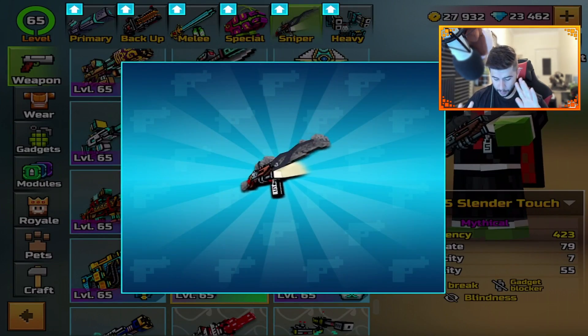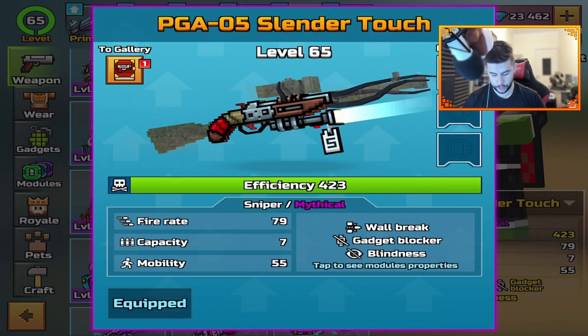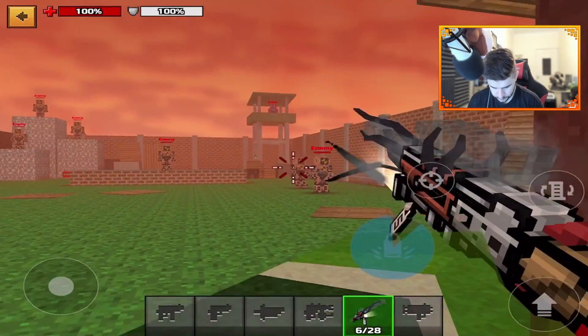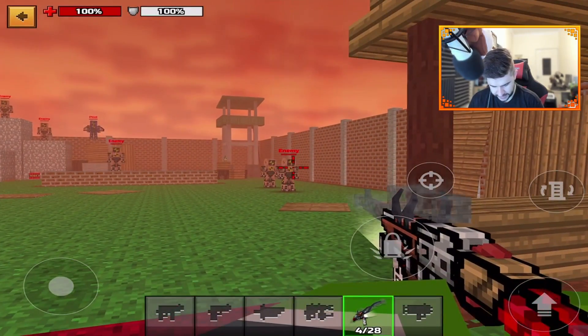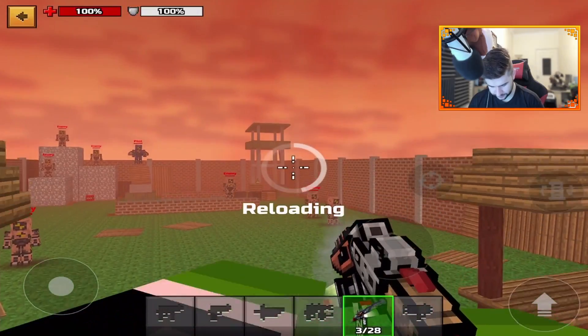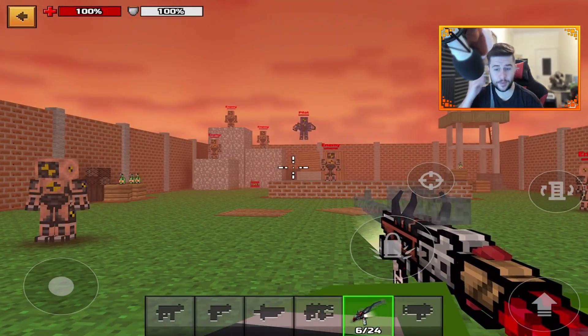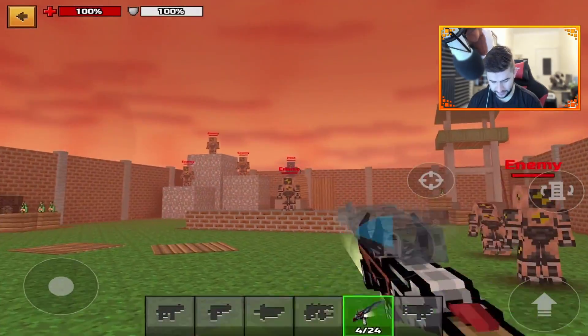Let's craft it. What we're going to do in today's video, very similar to what I've done previously, is no modules. Let's start off with no modules and go in here. Let's check this out — oh man, I love the effect on this. Look at when you shoot a bullet, you can see a really cool mechanic. That's pretty cool. I like that. I'm going to love this weapon today.